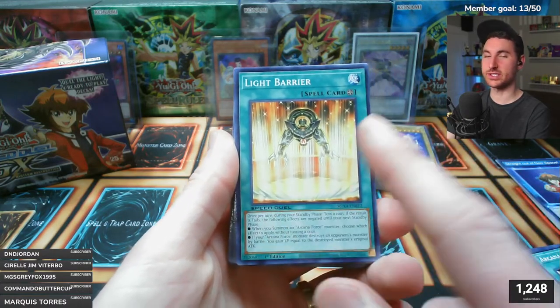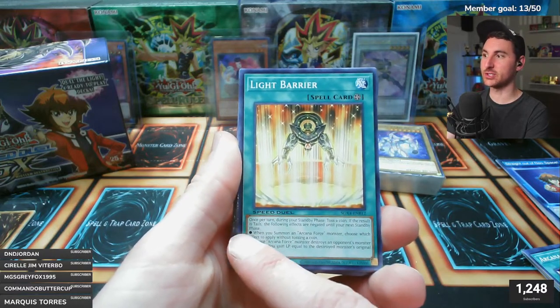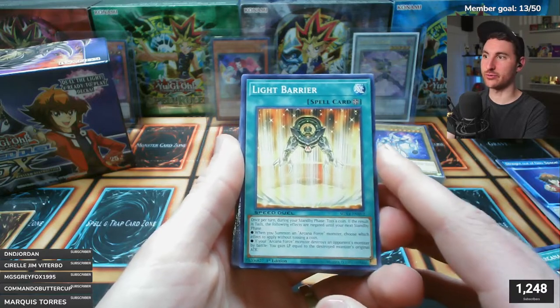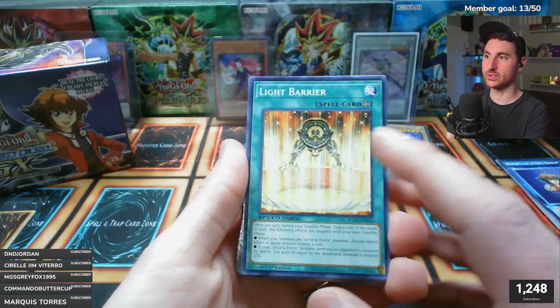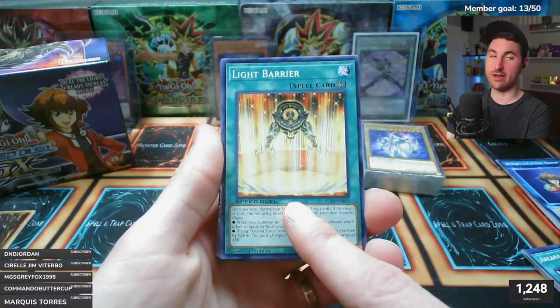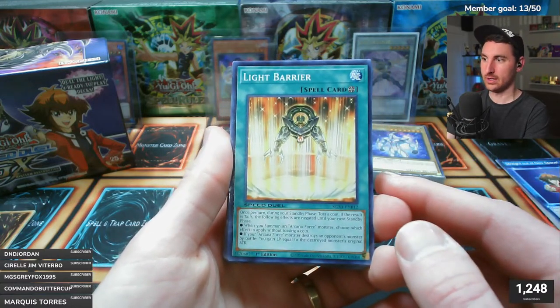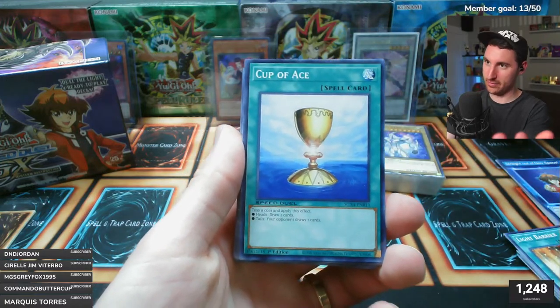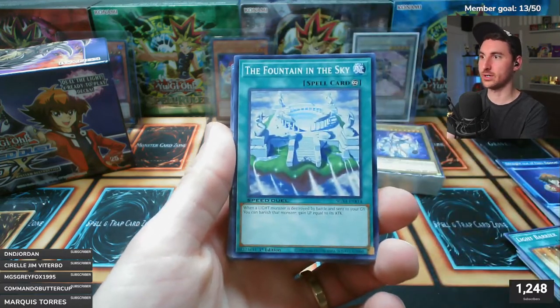This is where Sartorius's skill comes in - his 'Destructive Fate' skill lets you up to three times in a game choose the result of a coin flip by paying half your life points. So when you have Light Barrier out, you want to choose heads to get all those effects for your plays. Cup of Ace is a classic Sartorius card.